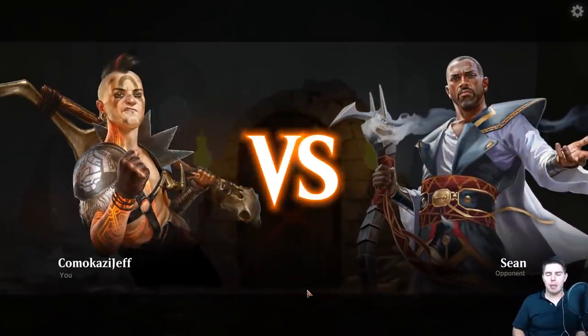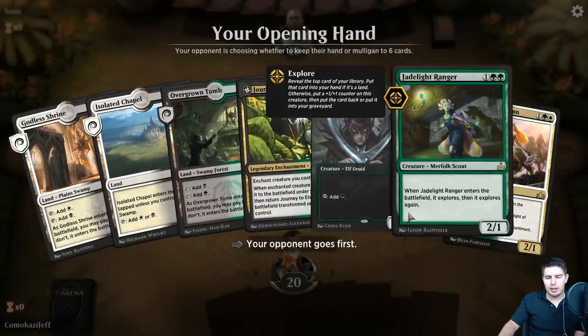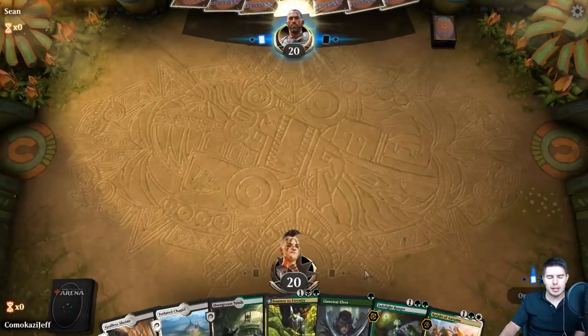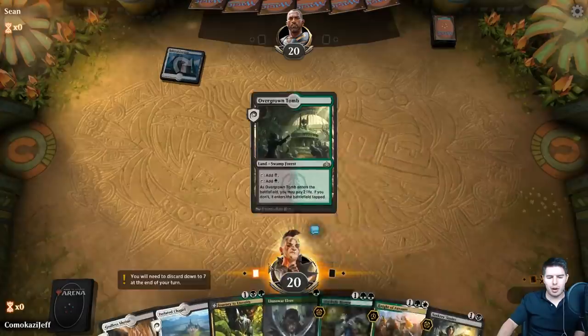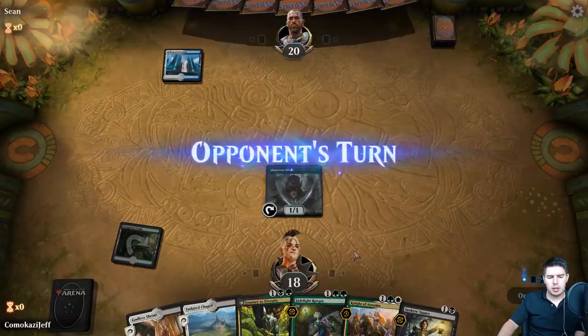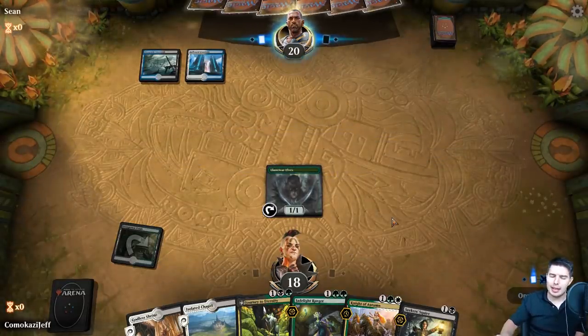Up against Sean - bring it on! We're playing our Abzan Journey deck. Line of War into Jade Light or Night of Autumn - this is fantastic, we'll keep this. Journey to Eternity is one of our best ways to win against control. The issue is that they have a lot more exile removal than normal removal, which is frustrating. So we're going to get down Seeker Squire, pass the turn.